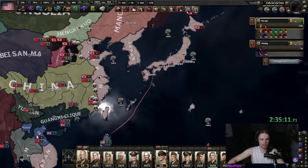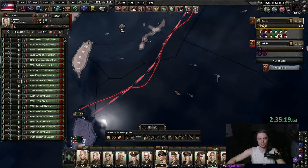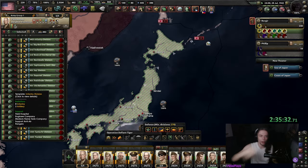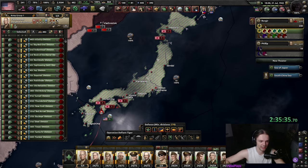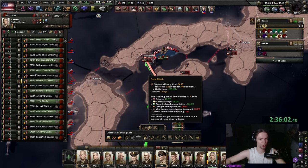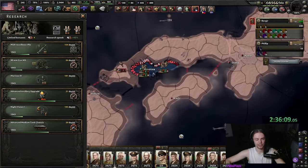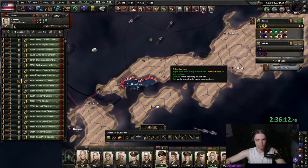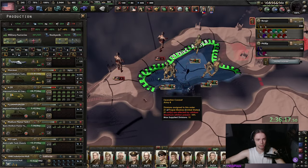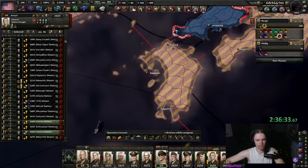We're suffering from attrition down here, but I'm just gonna start this offensive. I'm going to tell our defensive basic infantry guys to do area defense here. If you need to, you can also press the force attack button — with that you pretty much always win, but we did not need it this game. Then I'm just gonna draw an arrow and tell these guys to go.